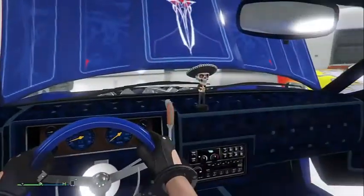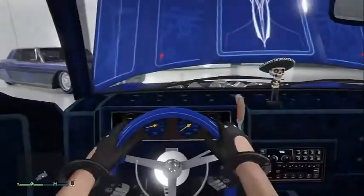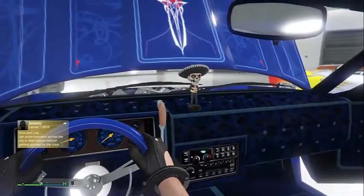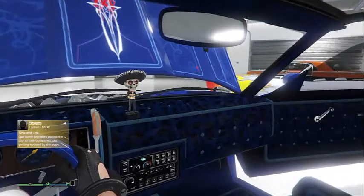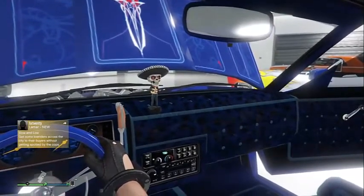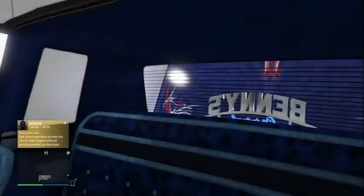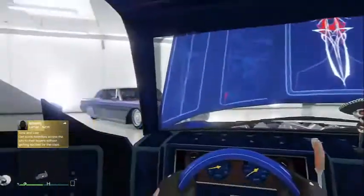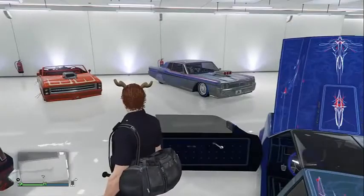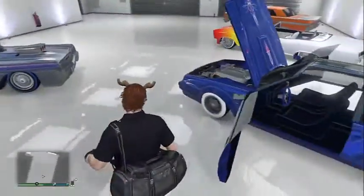See the cassette deck — we've got our leopard print interior in blue, and blue gauges. I'm surprised they didn't give us a radio option upgrade on the menus, like put a little TV screen in the dash, and play like the TV channels that play on your garage TV or in your apartment TV — that would have been funny.